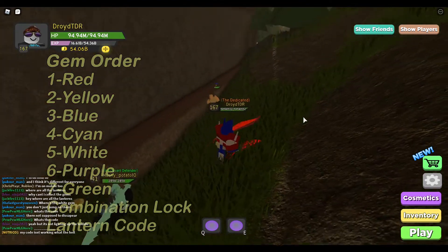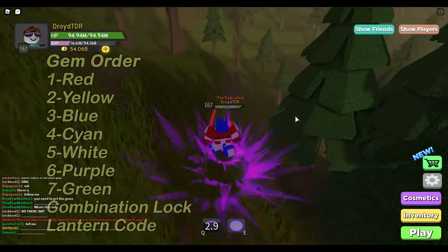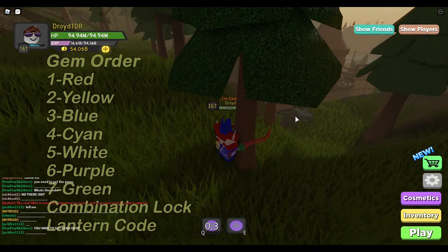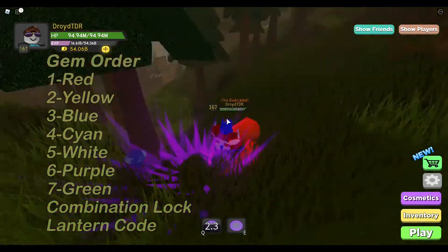Now we've got to go unearth the blue gem. It is not too far — it is literally just about 10 trees away. Bam, blue gem. You just kind of run over it and it collects, or you hope it does.